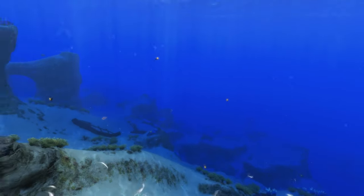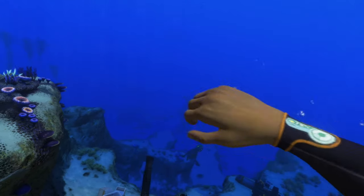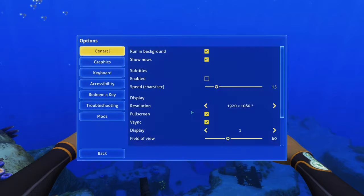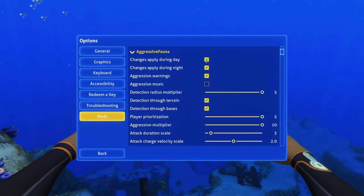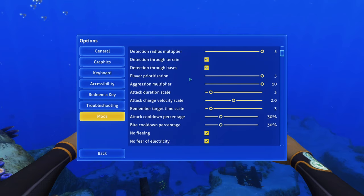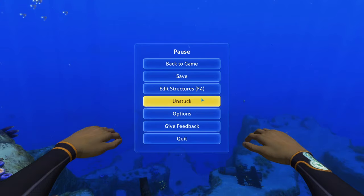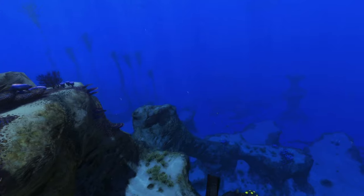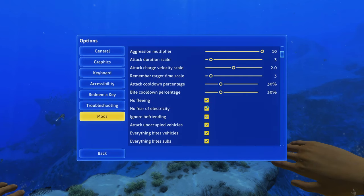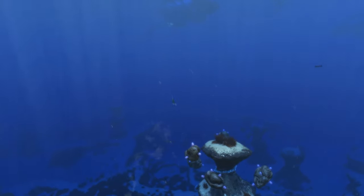The next mod we have is the Aggressive Fauna mod, which makes all the fauna in Subnautica a lot more aggressive and scary. You can modify these settings in options under mods. You can make changes apply only during the day or nighttime, set aggression warnings, adjust music, detection radius, whether creatures can detect you through terrain or bases, and whether they prioritize the player. Creatures will also get more aggressive towards each other. I would probably uncheck the daytime option and make it only apply during the nighttime.